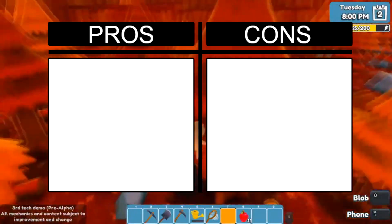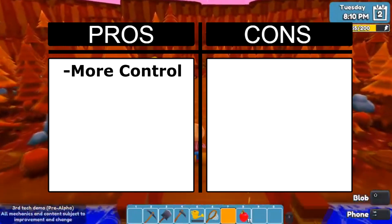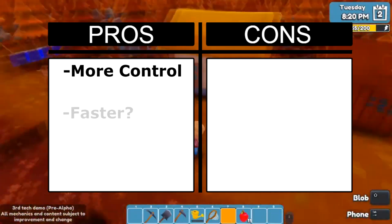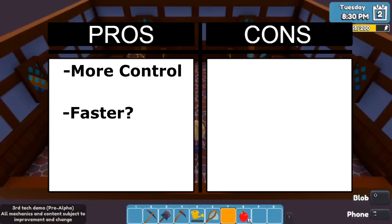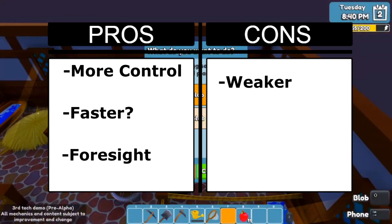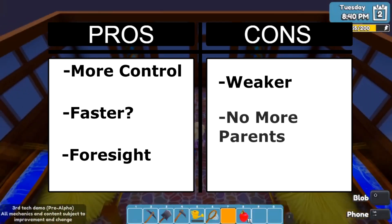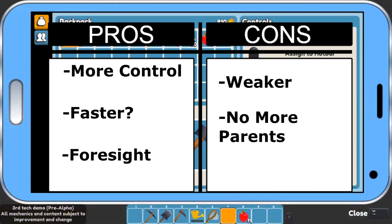With fusion, the pros are that you'll be able to control which features pass over quite proficiently from what I've been told. I'm also assuming it's much faster — possibly instant or perhaps costing some sort of currency — and you'll get to know the results right away. The cons are that fusions will most likely not be as strong as crossbred blobs based on what Claudia told me, and you'll end up losing the parents as they become the fusion creature — at least I'm assuming that's how it works, because otherwise it wouldn't really be fusion.